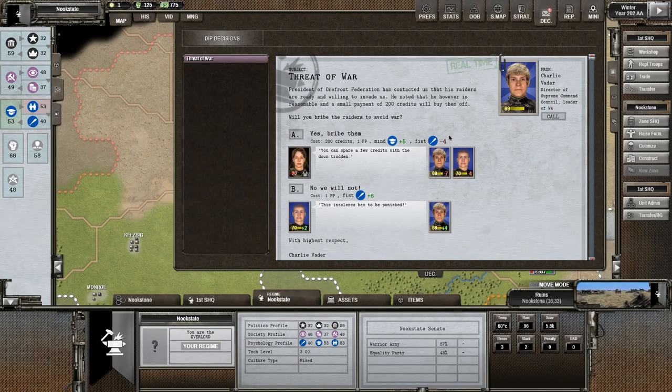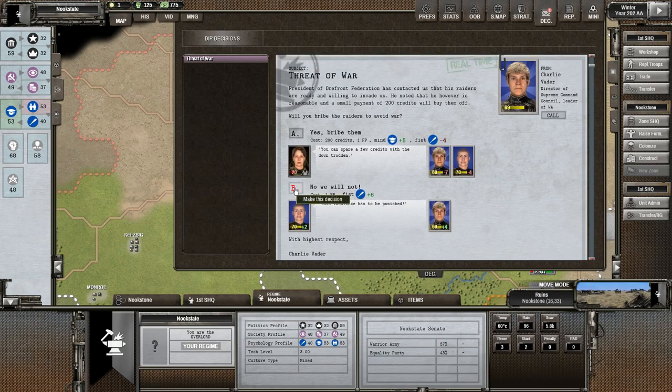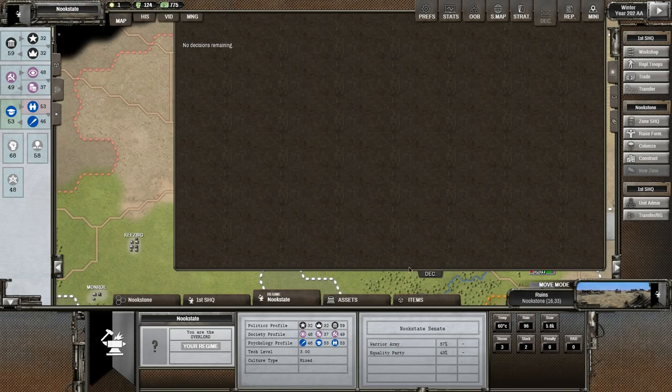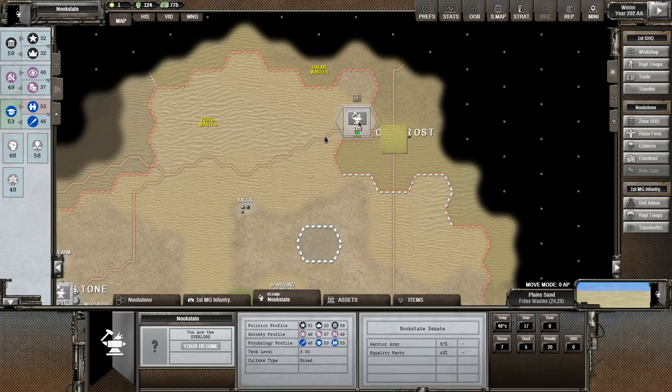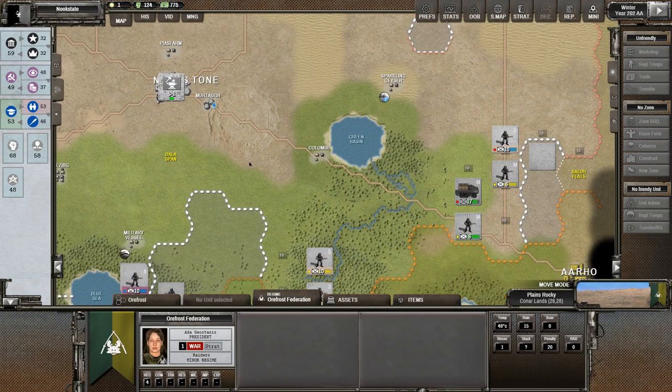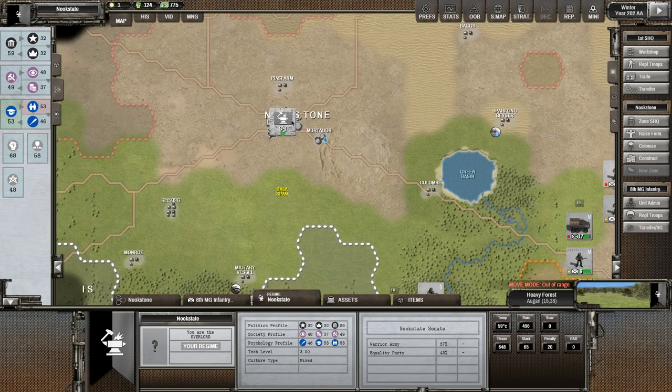Third of war: the President of Orfrost has contracted with his raiders — they are ready and willing to invade us. He will not do it if we give him 200 bucks. We could bribe him and get some minor bonuses, but people aren't happy about that. Or we say no — the insult must be punished and we will fight him, says Charlie Vader. I'm sure Charlie Vader is just itching to kill somebody. Charlie, I'm with you — we'll strike them down. That gives us an idea where we're going to be marching off to: once we're done, we're going to march them up north and keep these guys down south. We can build ourselves a new army.